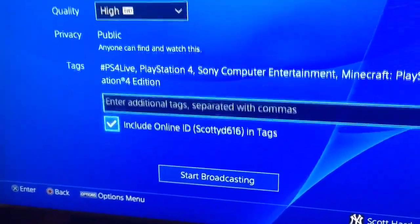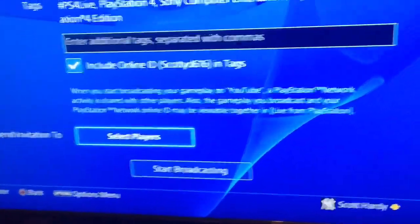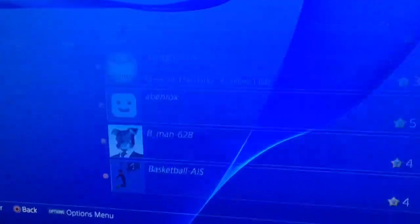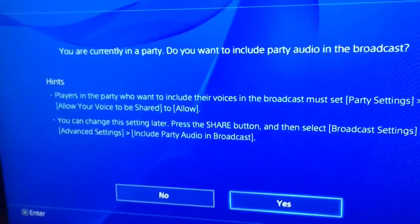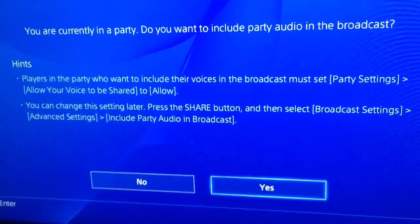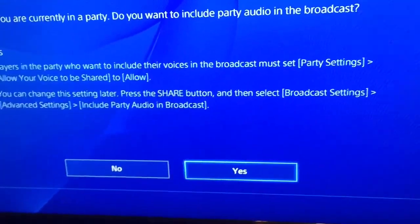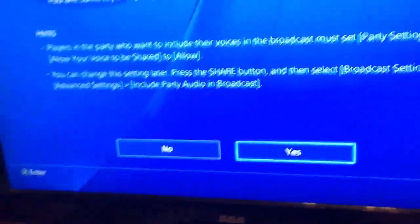You can also put tags — you're always going to want to include relevant tags if you're going to get subscribers. And you can select players to invite people to your livestream. Now, if you have people in your party, you're going to have to ask them about broadcasting their voice, because legally you have to ask — you're not able to broadcast somebody's voice without their consent. That's all that's saying, and then you hit yes and you're broadcasting.